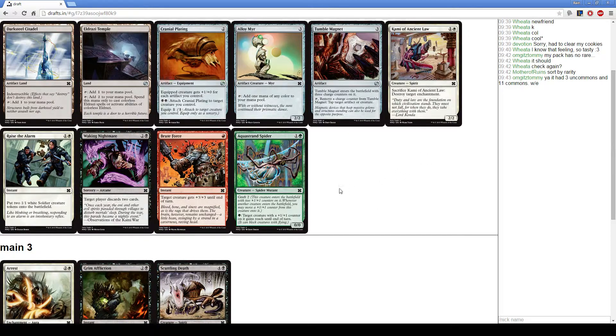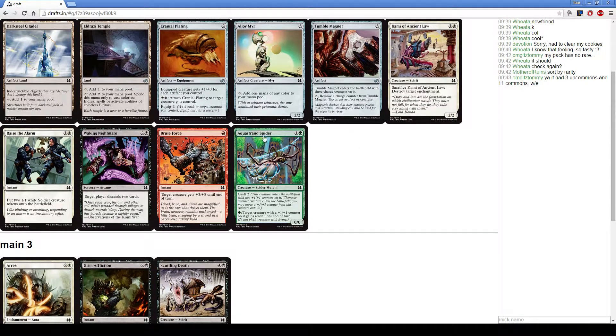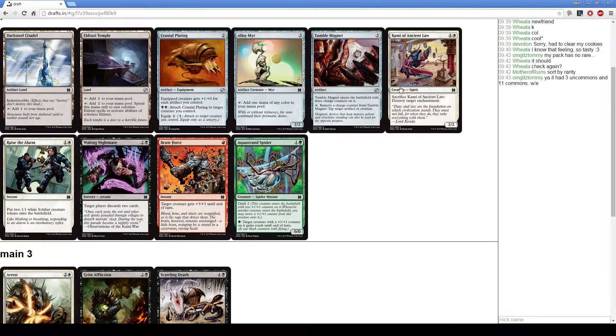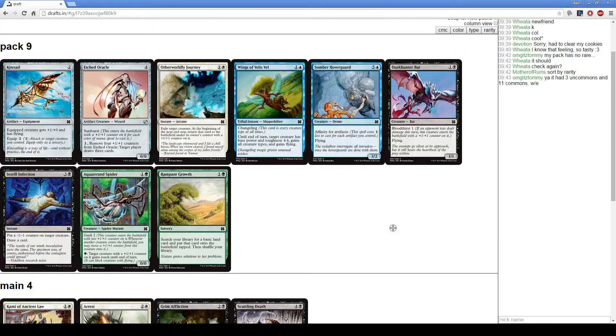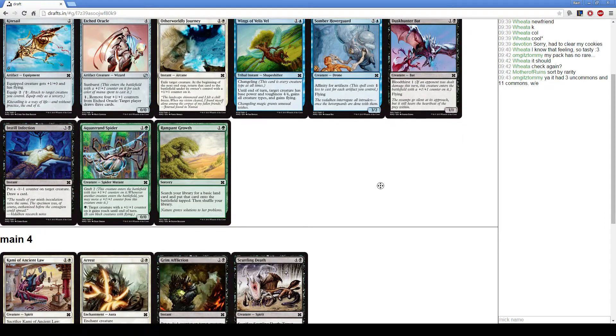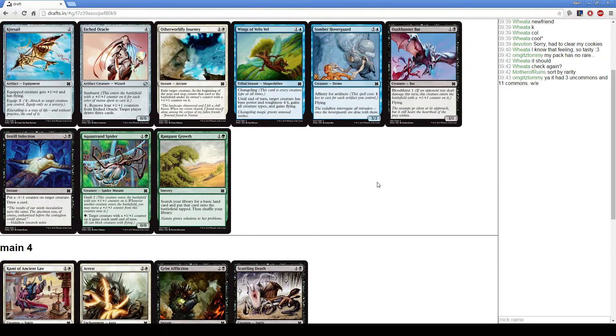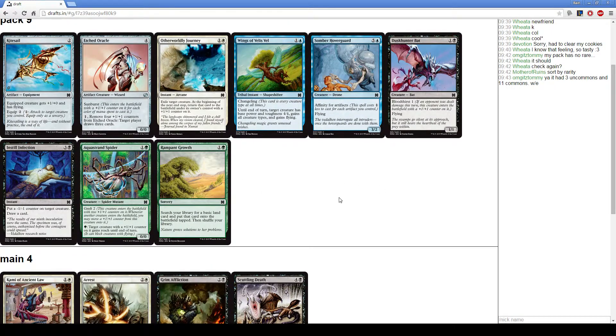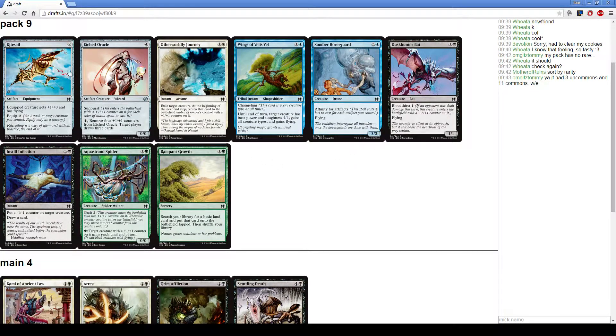Here we can take a Koi of the Ancient Law, which is really good in the black-white combination, or we could take Tumble Magnet — it's really good with Grim Affliction. I think Koi is a little better, so we'll grab that. Otherworldly Journey is quite nice: you can use it on your opponent's creatures or your own creatures, it's an arcane spell for some of these spirits, and we're not really playing a ton of one-drops for Dust Hunter Bat.